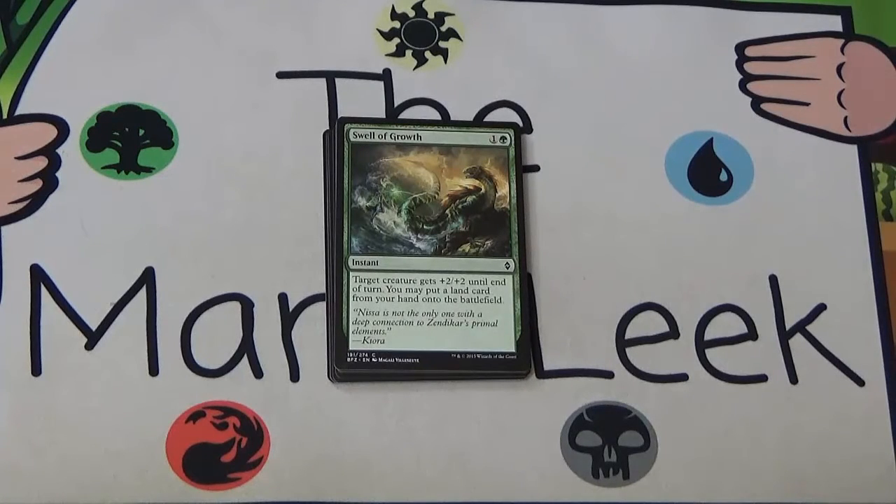Next up we've got Swell of Growth, one and a green. Target creature gets plus two plus two until end of turn and you get to put a land card from your hand onto the battlefield. Interestingly I've seen this not hit a land more often than it has, which feels kind of bad — you're most often going to have lands in hand earlier in the game but you want combat tricks later, so it's kind of at odds with itself. Green is a little weak in this set, so we're certainly not first picking Swell of Growth. That said, if you found yourself in green, it's a fine pickup around mid-pack.